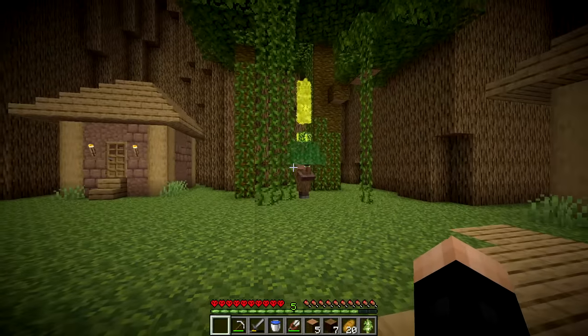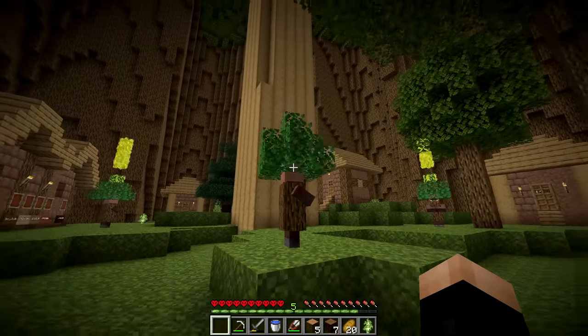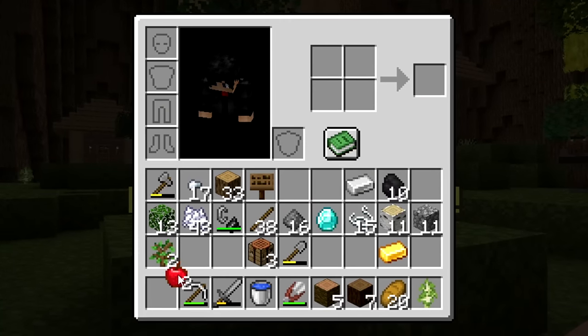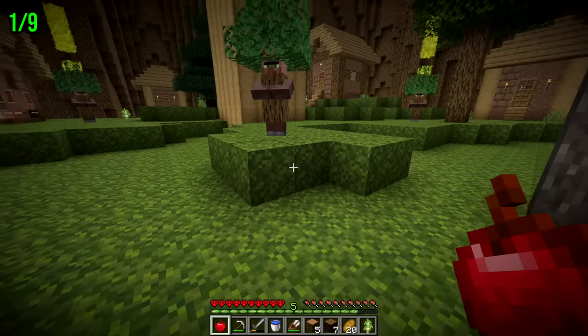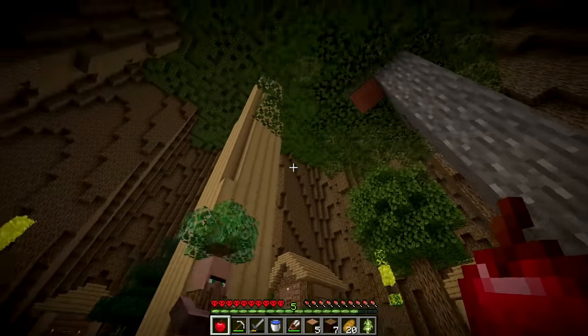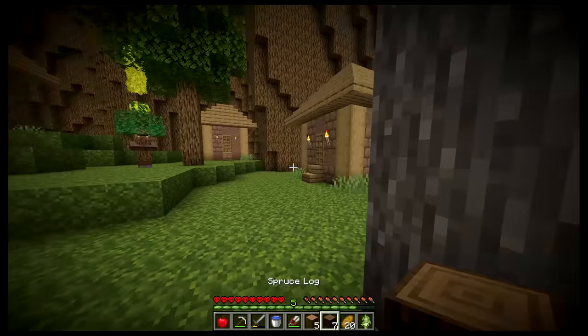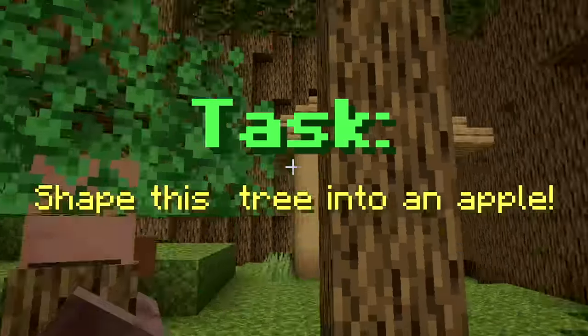The first villager says 'task: bring me an apple.' We already have one, so that's easy - one apple delivered and we get a tree key fragment. We need to do all the village tasks to open something at the very top. The second villager says 'shape this tree like an apple.' We need to sculpt the leaves into an apple shape.